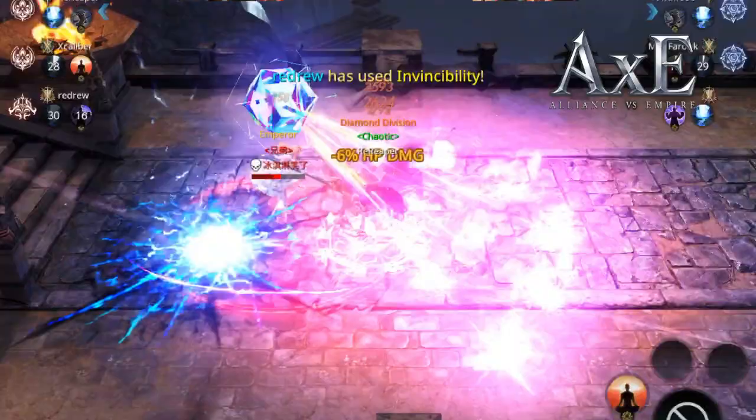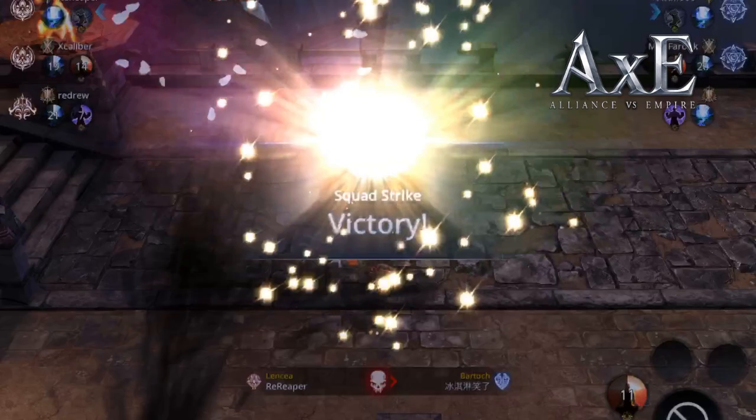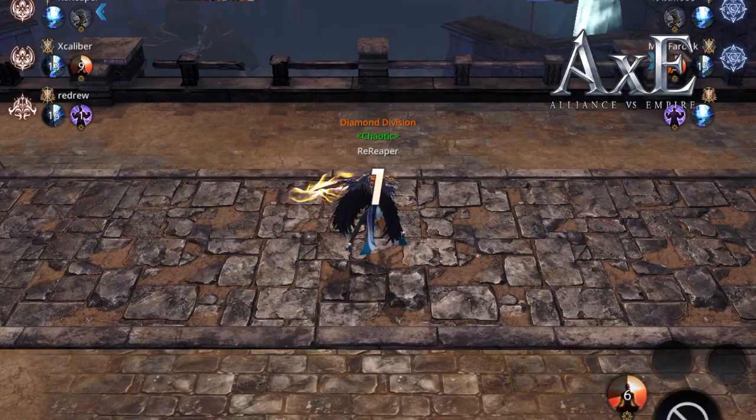One thing about Squad Strike is that you get three random teammates. One problem is that sometimes if somebody drops out you only have two teammates, which basically guarantees you lose. Surprisingly, the win chest and the defeat chest give about the same reward, so it really doesn't matter that much.